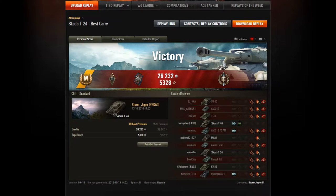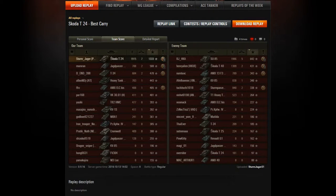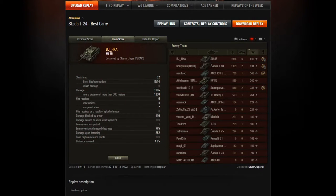As you can see, thanks to our little carry there, that was a win — and it was the Mastery Badge in our Skoda T-24. We earned the Bruiser Medal, the Firefighter Medal, and a Top Gun Medal. We got 5,328 XP because I was running a mission and an XP boost, which was pretty much exactly what I needed to get to the T-25. He got his High Caliber medal too, and good on him — he played a very good game and should be very proud of himself.